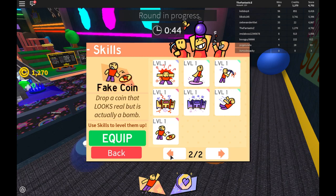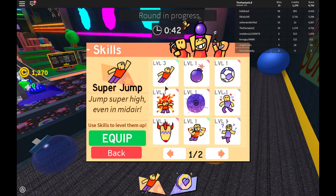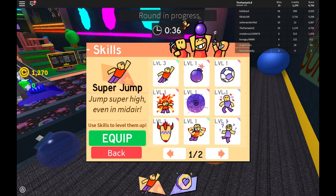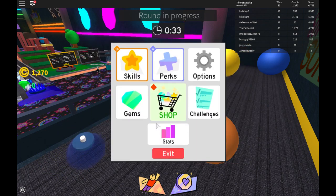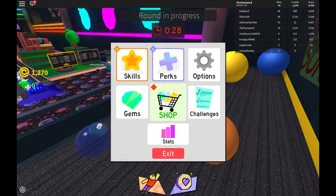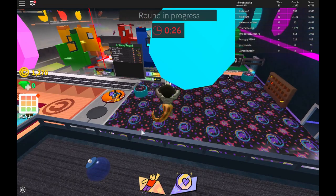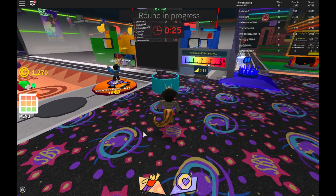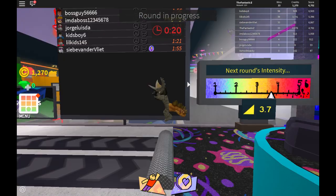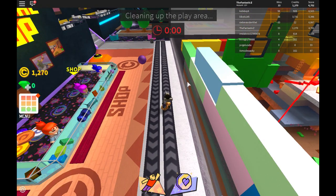I guess I have a few more things now. But personally, my favorite skill has always been the Super Jump. And my favorite perk has always been the Big Fever, which means collecting coins gives you health. I also love the difficulty threshold.